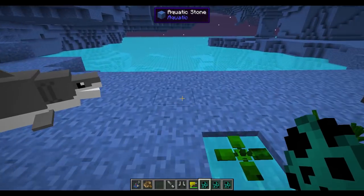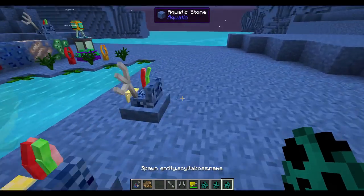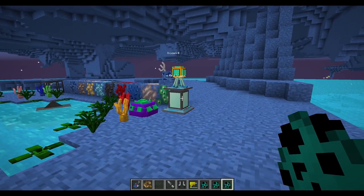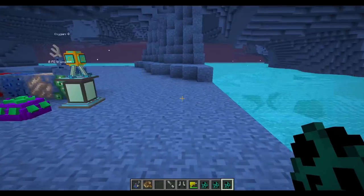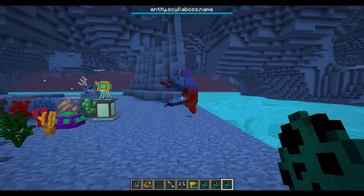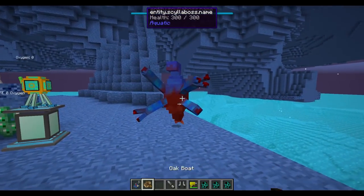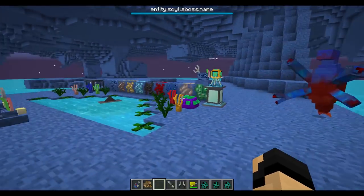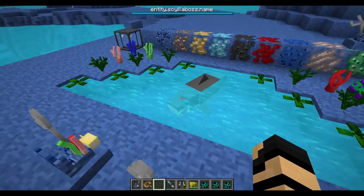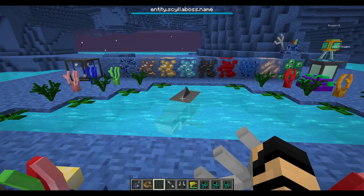You've also got your anglerfish, which you will probably see. Then of course you've got potential bosses that you may have to travel to and defeat. Searching through these areas and finding dungeons — this being one of them right here: Scylla. It may not be too scary at the moment, but I'm sure once properly animated it will be quite the terror to fight. There's quite a lot of progression and thought put into how this is going to be going. You can check out their CurseForge page if you want to see more details about the mod Aquatic.